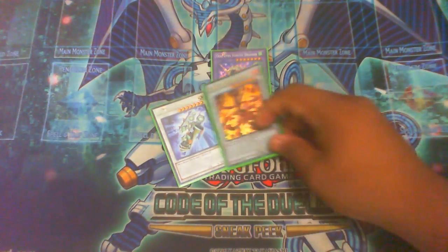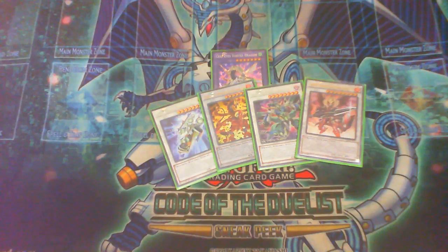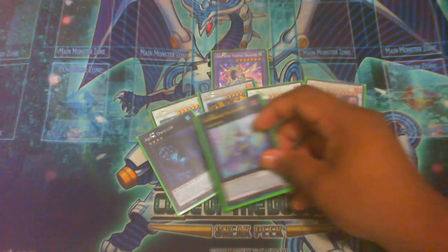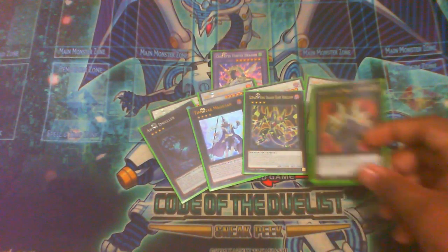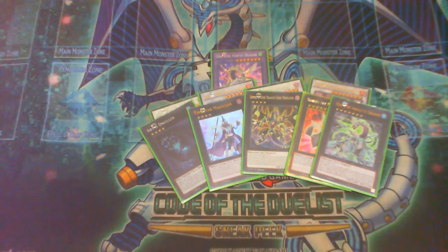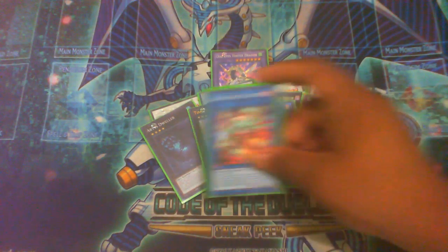For the extra deck, we have: Abyss Dweller, Tornado Dragon, Castel, Bagooska, Borrelsword Dragon, Dingirsu — because he's definitely a bottom dweller who can't top a tournament — Outer Entity Azathot, Mekk-Knight Crusadia Avramax, Number 38: Hope Harbinger, Tornado Dragon again, Underclock Taker — if you take the L out of its name it's actually really funny — and two Electromite, one Beak Tucker and one Abyss Dweller.